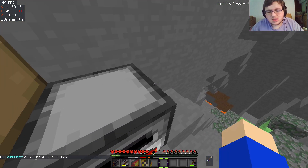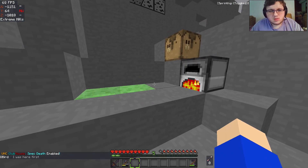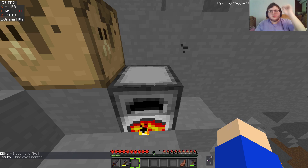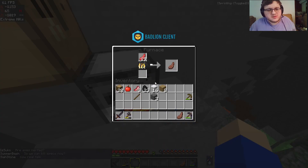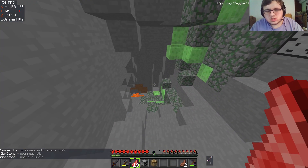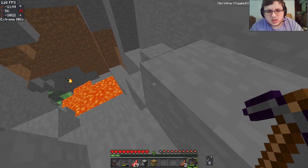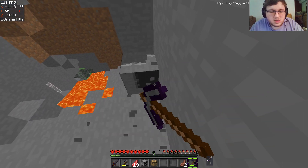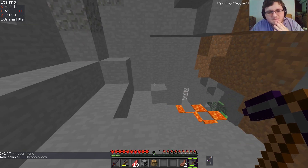I found a ravine. Spectator death mode is enabled — that means you automatically get put into spectator when you die, I think. It wasn't on last season. I'm just cooking two pieces of mutton right now so I can get some early food. How has this lava still not despawned? I found iron — so that's okay.